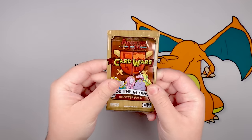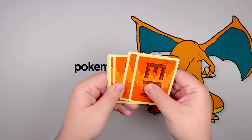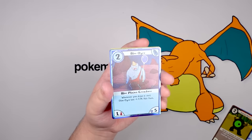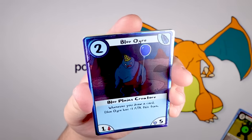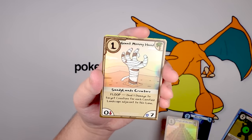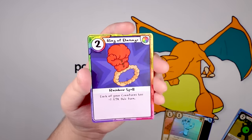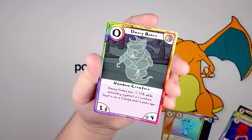We're three packs in, starting to get the gist of things. This is a 24-pack booster box, not quite as many as a Pokemon box, but still a good amount. We got a foil Blue Ogre — he looks out of it but he's got a party hat and a balloon, that's fun. Temple of the Sun — yet another pyramid. Giant Mummy Hand. Master of Disguise — just some Groucho Marx glasses. Ring of Damage, and Davy Bones. Pirate Bear is back, but now he's dead.